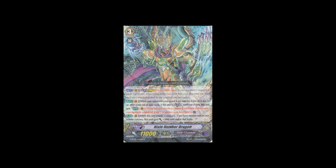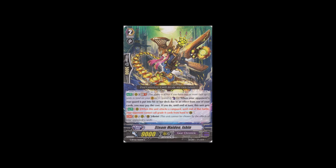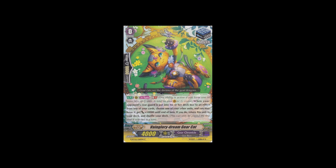Gear Chronicle got a new Legion that's basically like Chrono Jet but higher power and not restricted to GB2, though it does have the condition that you put something back to the bottom of the deck. It's still a hard choice what legion you want to run - the other one is good because the Legion Mate is a Silent Tom, but this one is good because the vanguard is the same as Chrono Jet but without GB2. Gear Chronicle also got Steam Maid Isshin, the first resist for Gear Chronicle that also acts as a Silent Tom. Other nice cards include Mist Geyser Dragon, which lets you really pump your field by becoming an 11k or even 16k booster. And there's a new Stand Trigger, Vainglory Dream Gear Cat, which pumps one of your units by 10k when one of your opponent's rearguards is put into the bottom of their deck - a really nice stand trigger running at 3 or 4.